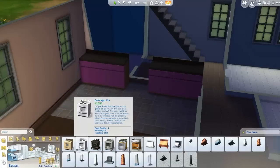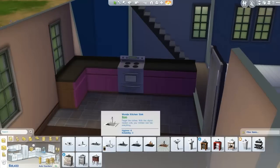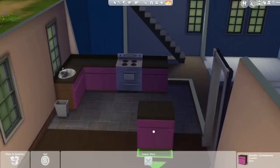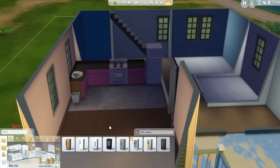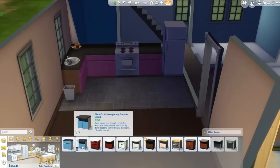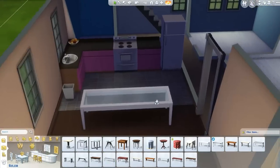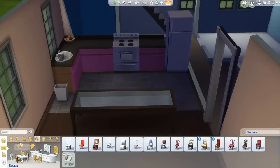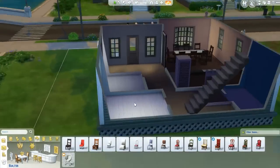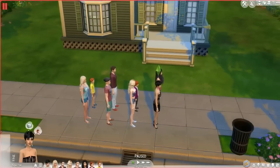Moving on to the kitchen — because we had to use the cheapest things I wanted to put a pop of color in, which is why I went for purple cabinets. They're not my favourite by any means but money was tight. You have to have the move objects cheat on, and I put a fridge in — in my 10-minute build challenge I actually forgot the fridge, which was really embarrassing. I'd hoped to fit the living room in the same space but once I put the table in I realized it was way too big, so it has to be a full kitchen diner. But it did mean that everyone has a seat, which is good.